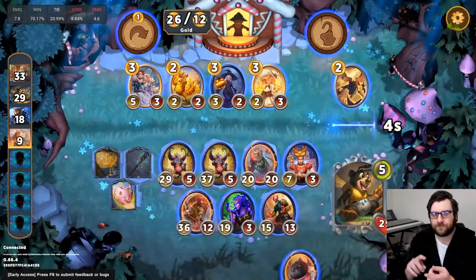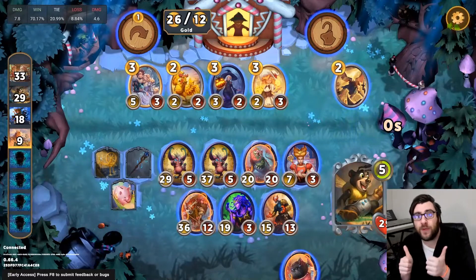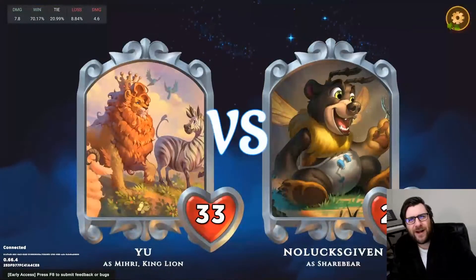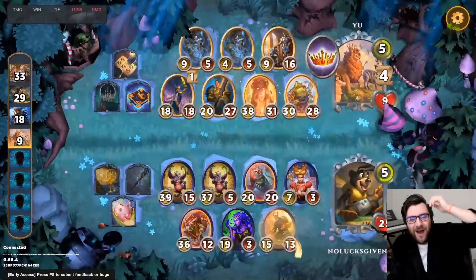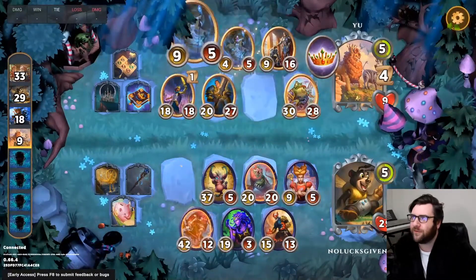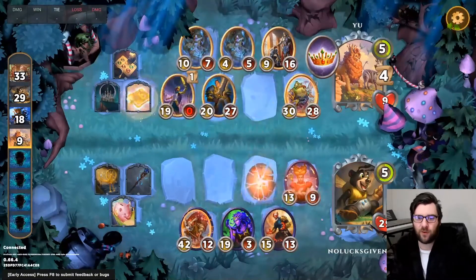Let's do the calculation: 26 gold plus five interest is 31. 12 gold for the turn — 43 — plus a gold from ShareBear, plus a gold from Spinning Gold. So we're looking at 45 gold as we go into 6.0. That's pretty sweet. Does that beat my record? That might beat my record from my Black Friday video — which was not my intention — but I think it was 42. So 45 gold here.